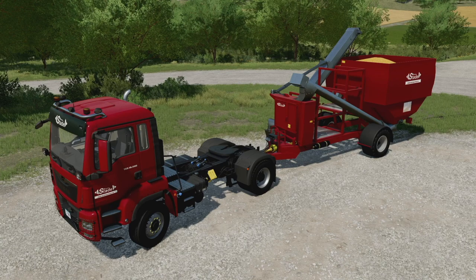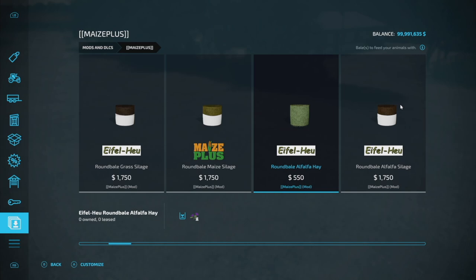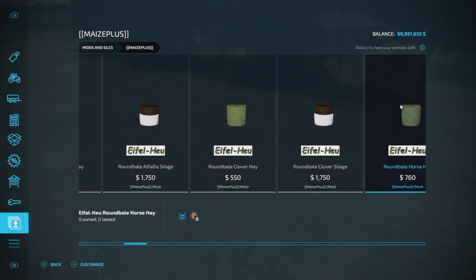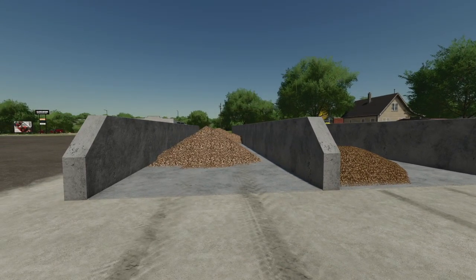So what exactly is Maize Plus and who is it for? Maize Plus is a global mod with various changes and additions for PC players. The main focus is the making of silage and feeding. This mod adds the difference between grass silage and maize silage — they're now two different things used separately. We've also got grass silage, maize silage, CCM, CCM silage, brewer's grain, brewer's grain silage, beet cut, beet cut silage, and whole crop silage.